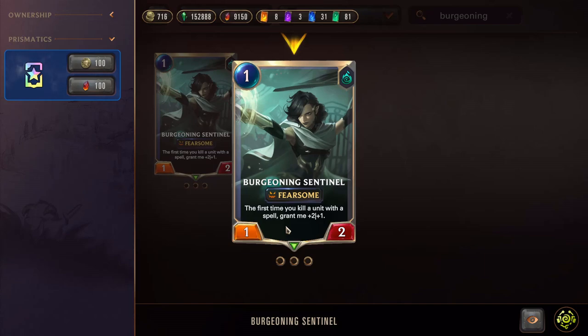An important thing to remember - this says 'grant.' If it's grant, that means it is a permanent increase to your stats. Now if this said 'give,' that means it's only going to last for this round. So when you're looking at cards, that's very important to pay attention to. If cards say grant or give - grant is permanent, give is only that round.